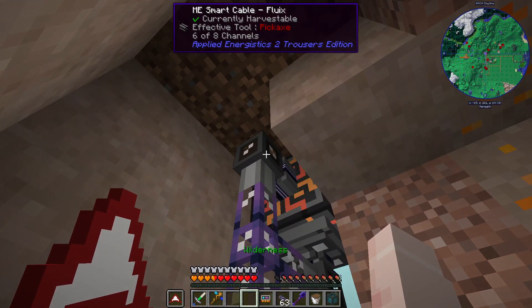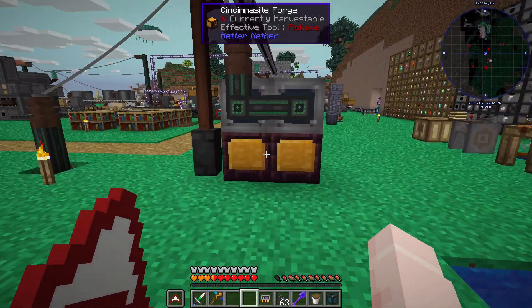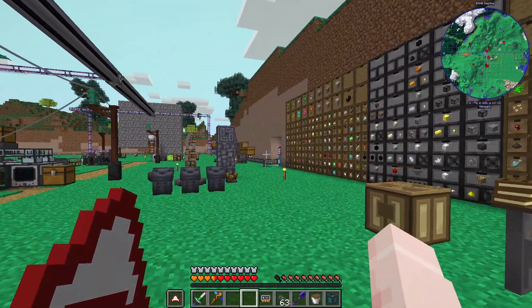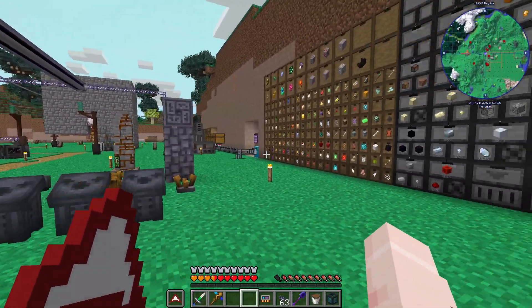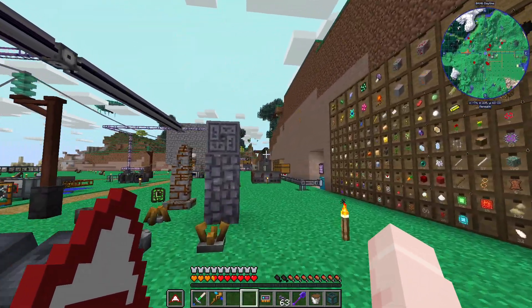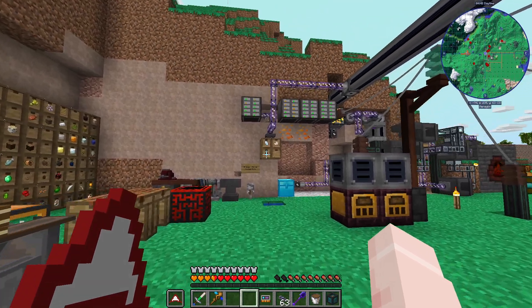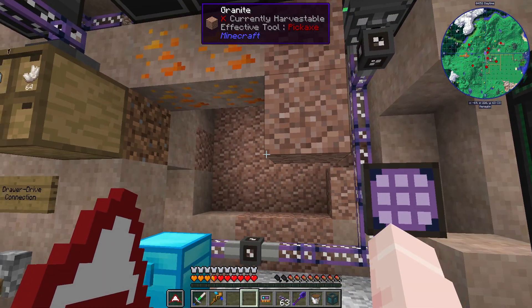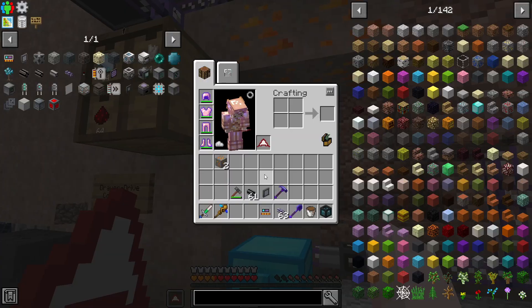If you look at what's coming in here, that's six channels, which is enough. That'll be one channel for the P2P output and another channel for the storage bus for the drawer controller that I need. I could just have it output sooner, but there shouldn't be a need for that. I can reconfigure it and it'll be fine. I'm going to need a little bit of dense cable here — I shouldn't need too much for right now.